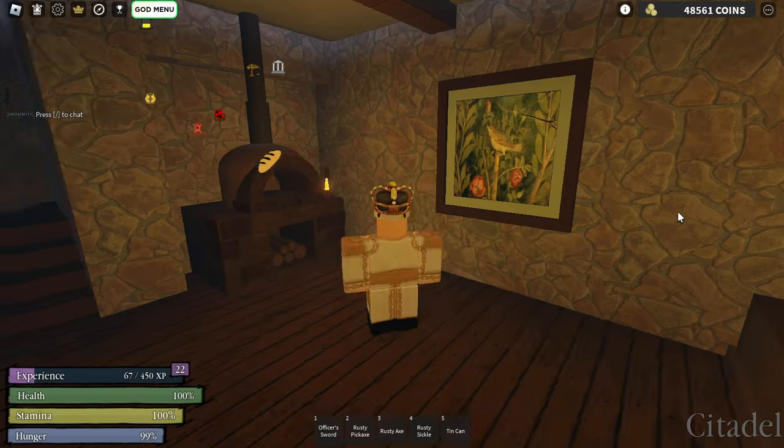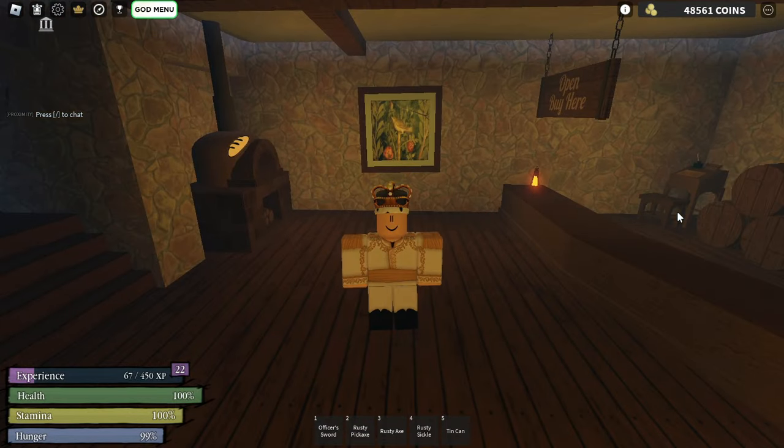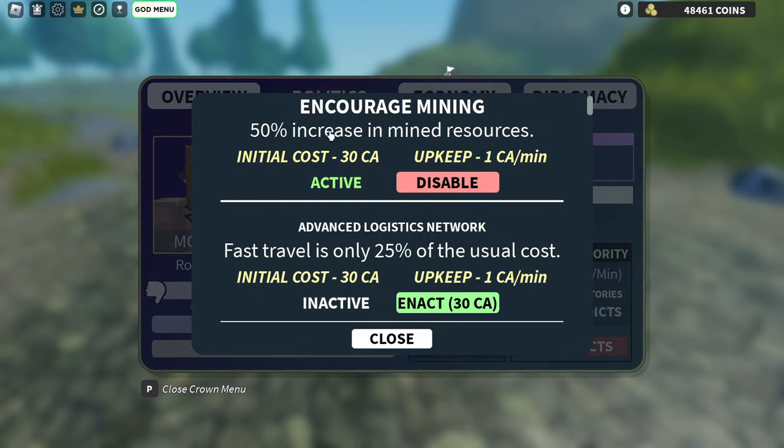Being king has its perks. Make sure to enact the mining edict to boost your loot gains. You can activate the edict by going to the crown menu by pressing the P key on your keyboard, then going to the politics menu and then view edicts, and enact the encourage mining edict from the list.